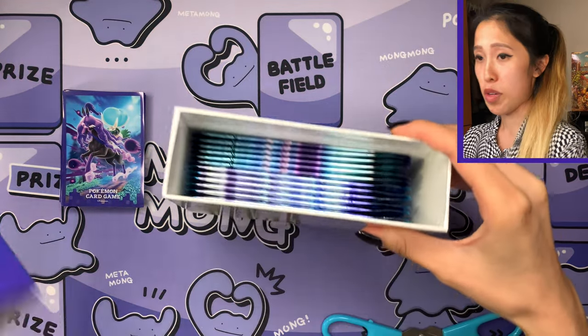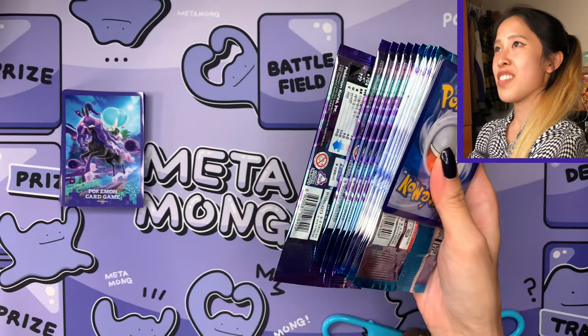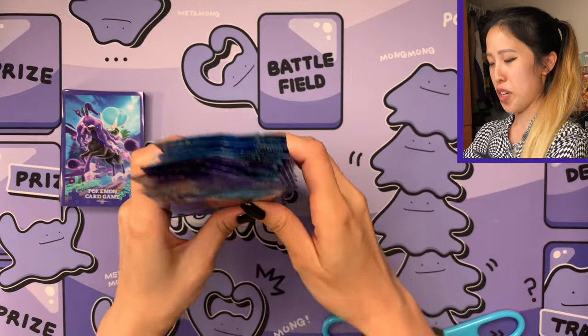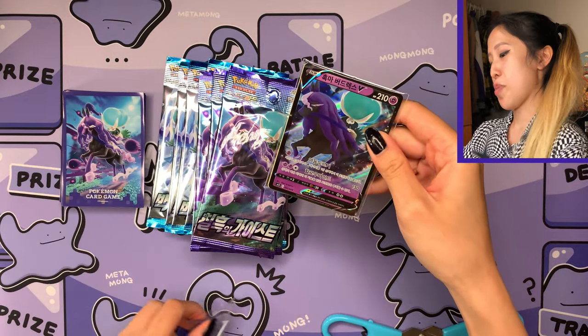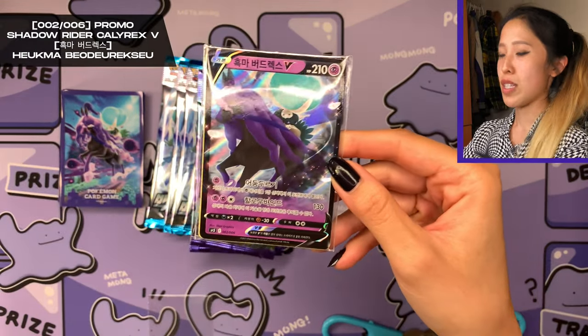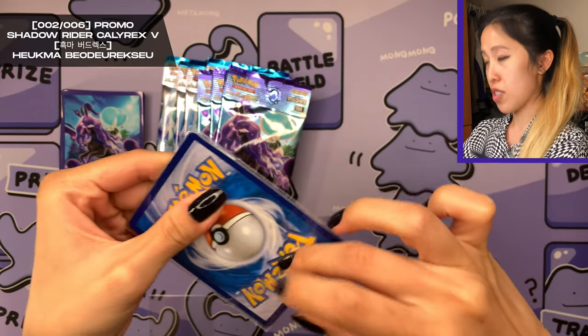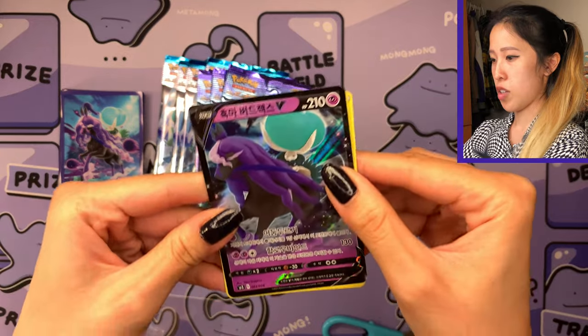The size reminds me of those Shiny Crobat boxes from Shiny Star V. It's really cool that they managed to fit 12 booster packs in there. I believe the promo will be there as well — it looks just like the Crobat box actually, a nice box with good quality. We got my favorite out of the two: we got Shadow Rider Calyrex, and the artwork is going to be the same as those jumbo packs you saw in Japanese. I actually love the box — it's really nice for card storage.